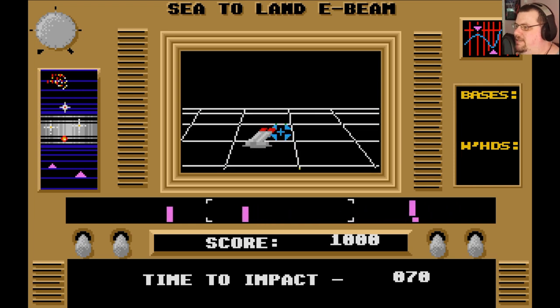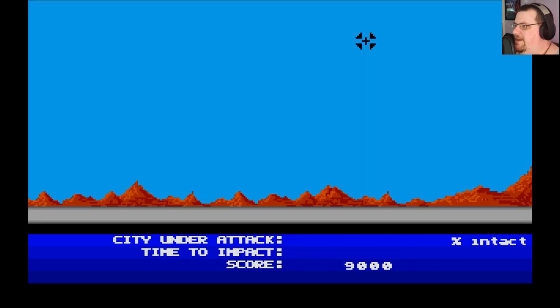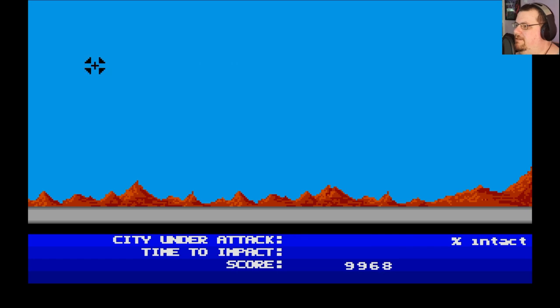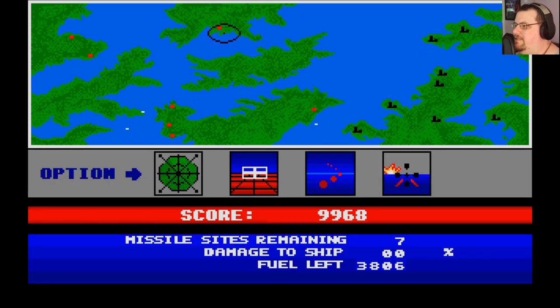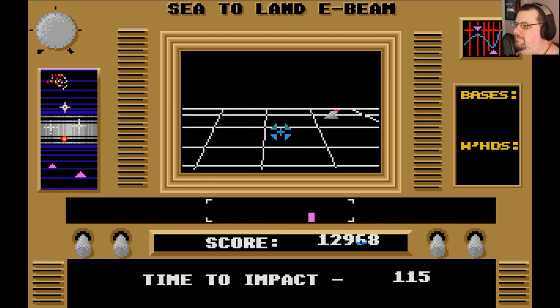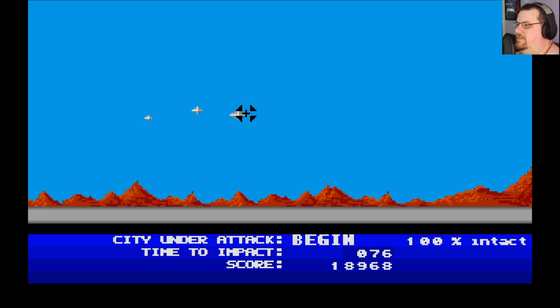Using the E-beam, you have to destroy the missile sites while listening to a rough approximation of the first five seconds of the Star Trek theme. Any time you attack a base, the enemies will start firing missiles at your cities, so you then need to shoot them down using your lasers. You go back to navigation and continue until you have blown up all their missile sites. Down at the bottom of the screen, the time to impact is the time it will take for those missiles to reach the cities.